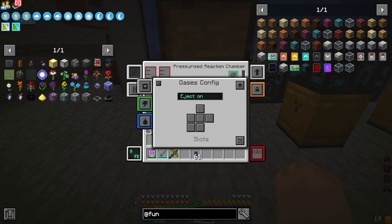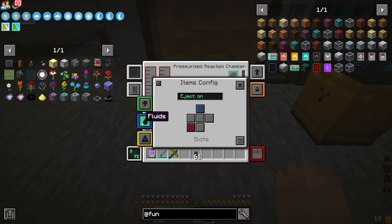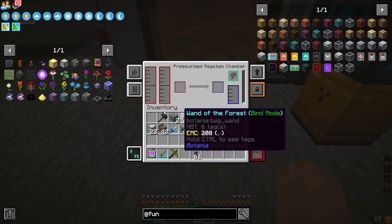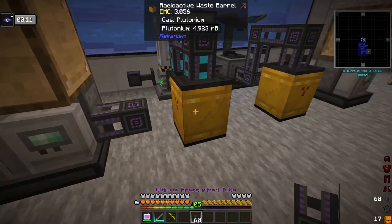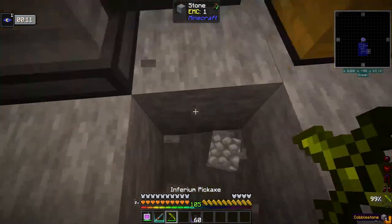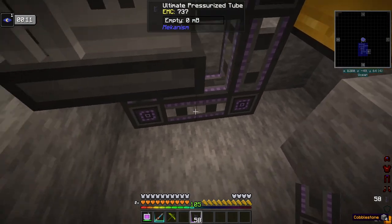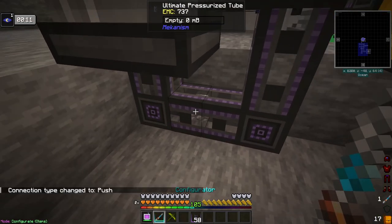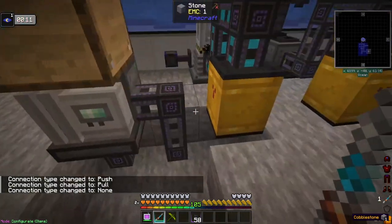We're going to have gases coming from this. On the left-hand side the gases will come in, and on the bottom we'll also have an output. As you can see, this will not connect here but it will connect underneath, so we're going to set up these two pipes right here.